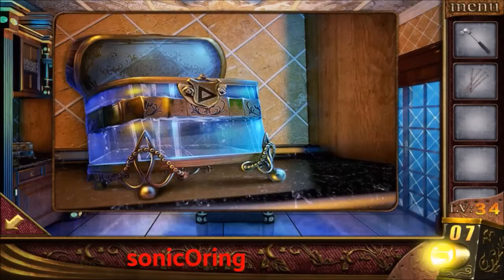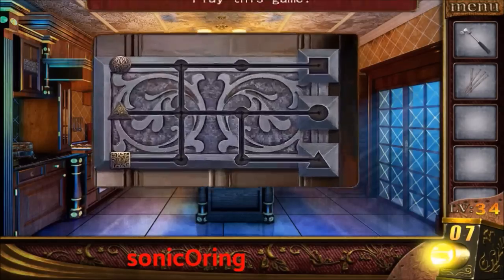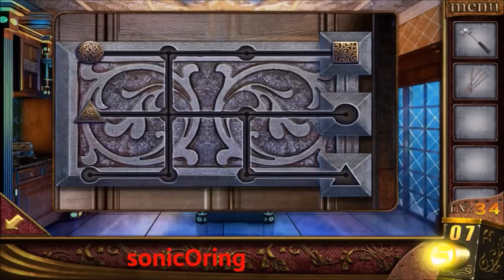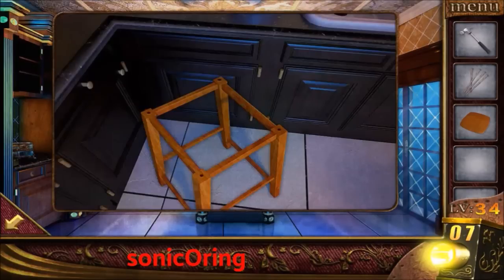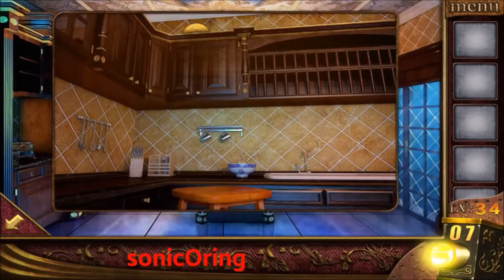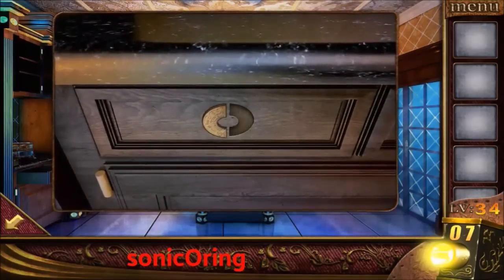Get the circle and use it to open the left box. Get the hammer and nails. Tap on the top left and just drag the shape into the correct position — it's quite simple, you don't need to think a lot for this puzzle. Get the board, tap on the stool, place the board, add the nails, and add the hammer.